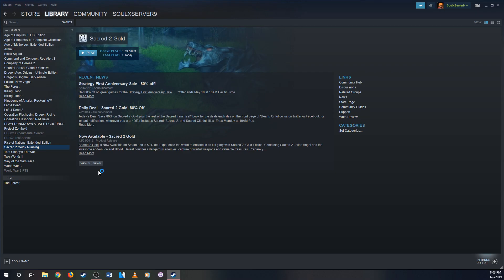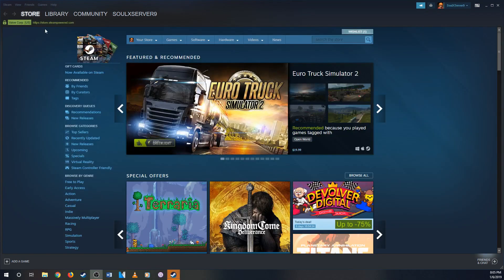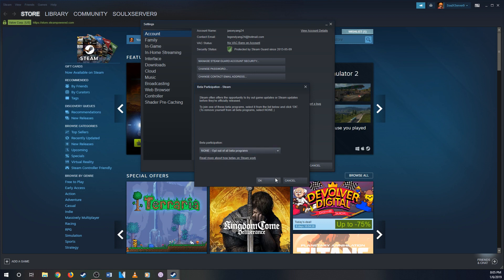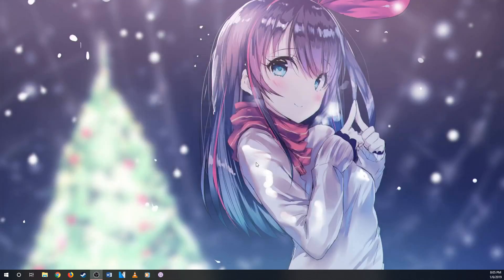Go to Sacred 2 and play. If it doesn't work and it's happening again — running in the background but no window popping up — you have to restart the computer again. So I restart the computer, then go to Steam, go to Settings, and update the program again.